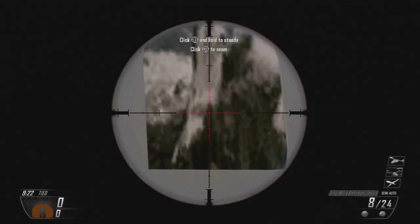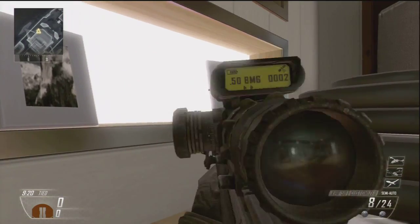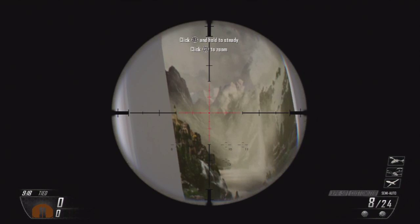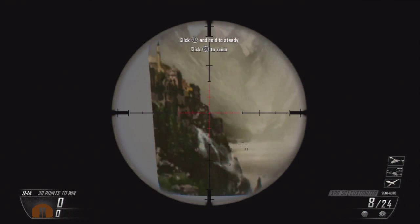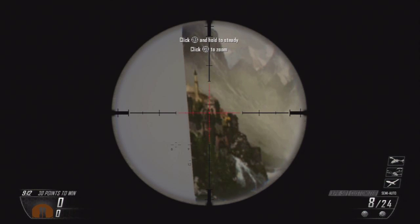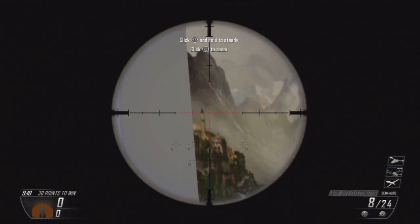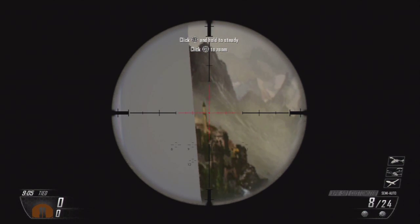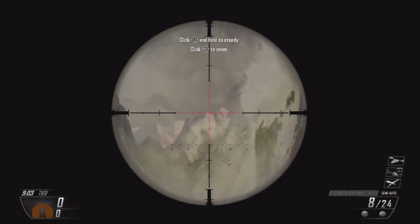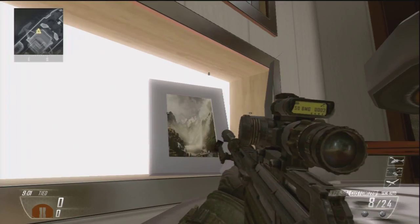First, take a look at these pictures. This one kind of looks like a mountain with some wind and snow. This one I find more interesting — it's a picture with some mountains in the background and a little town on the side of the mountains with what appears to be a minaret.